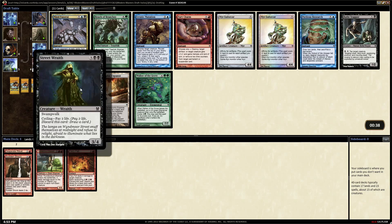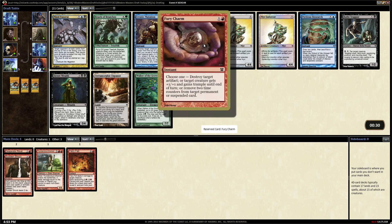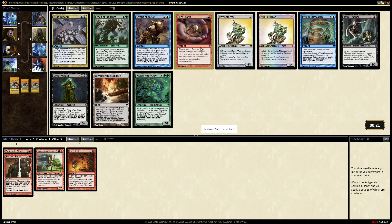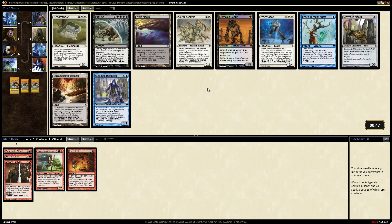We could take Street Wraith to basically just draw a card, thin the deck for free. We'll probably just take the plus one plus one trample. We might get something we want to remove counters from - maybe we get a Persist dragon and cast him for four instead of six, four and two cards instead of six and one card.